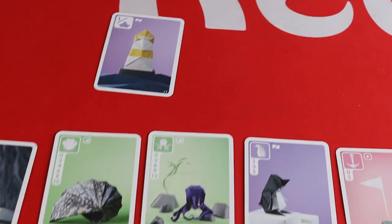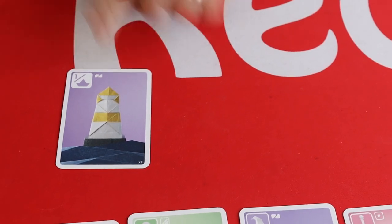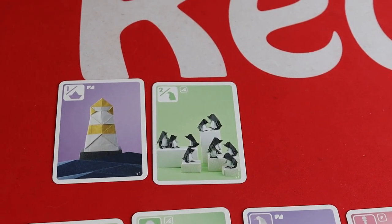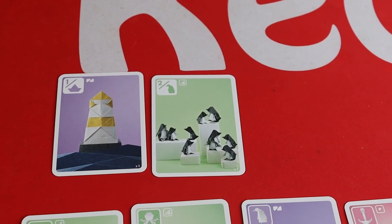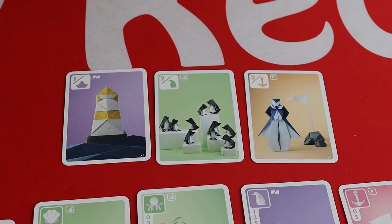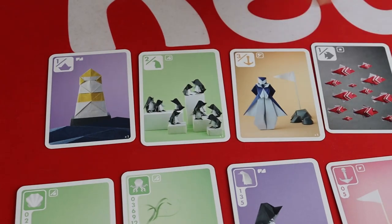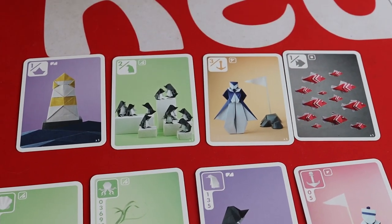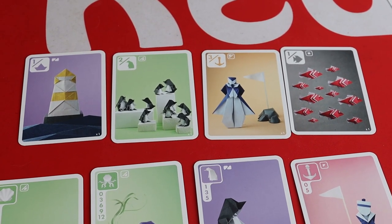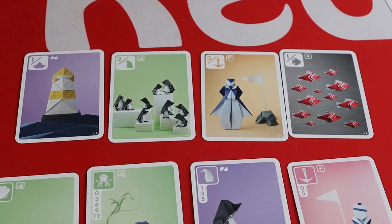There are also some cards that give you extra points for specific things: the lighthouse gives you one point for each boat you have, the penguin colony gives you two points per penguin, the captain gives you three points for each sailor, and the shoal of fish gives you one point for every fish you have at the end of the game. These apply to cards in your hand or in your tableau.